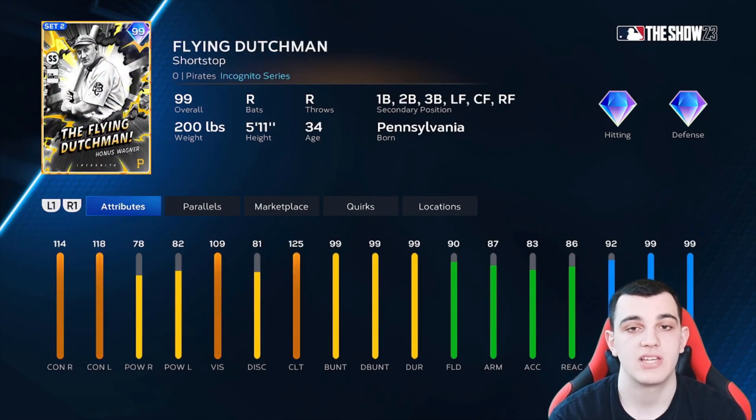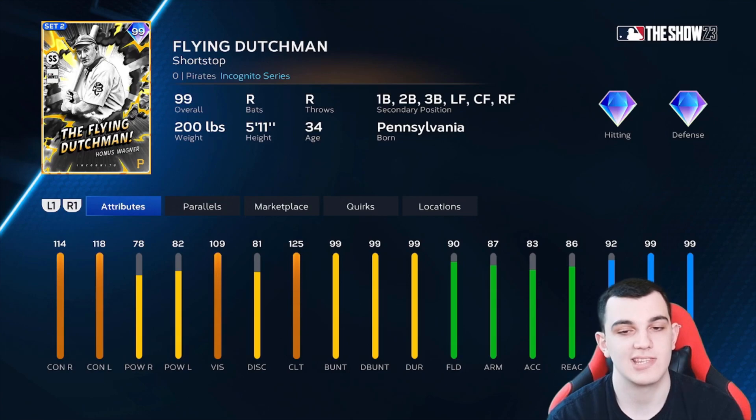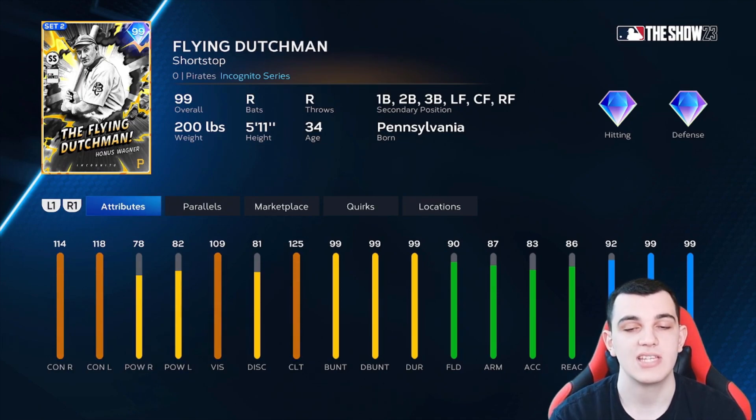A lot of you are going to hate me for saying this, but I don't think Honus Wagner is S tier because of the power. He's had better cards in previous years with power in the 90s, which is what I was hoping for. Still, he has amazing 114-118 contact, 125 clutch which is maxed out, diamond defense, elite speed, maxed out bunting, and can play literally anywhere. All of this puts him in A tier. If the power was in the 90s, he'd be S tier.